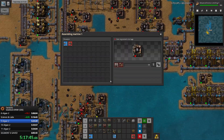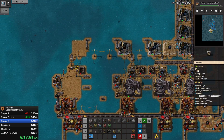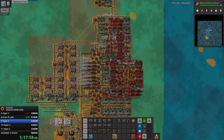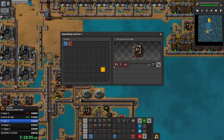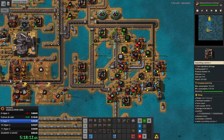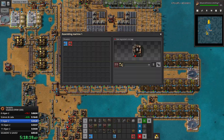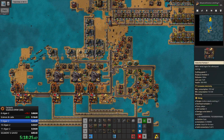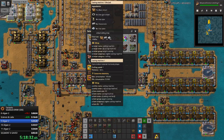We can actually craft the ground belt now. Our next goal is to expand our power, and for that we'll need some steam engines. We are getting some red signs - it's not a lot but it's enough to keep our labs busy. That's exactly the state we would like to be in.